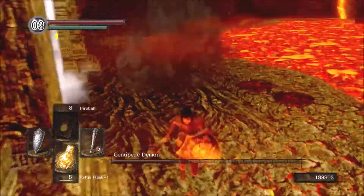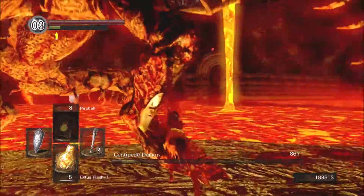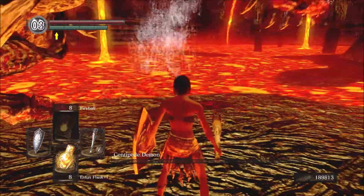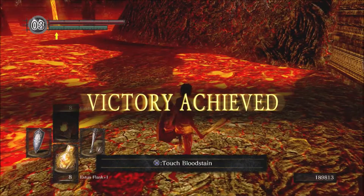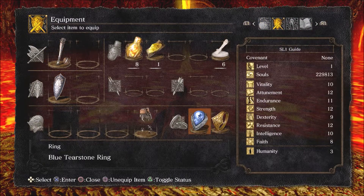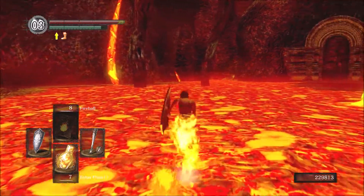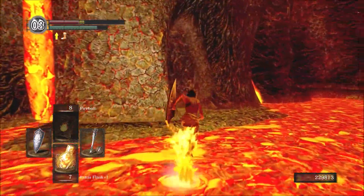The reason I stepped into the lava was to show that I'm not somehow cheating when he dropped me into the lava before — I definitely do take damage. Alright, speaking of lava, now we have the ring and we are able to actually walk through it. Wait a minute, that's not how I remember it. I know I'm SL1 but that's a lot of lava damage when wearing the Orange Charred Ring. That doesn't seem right.